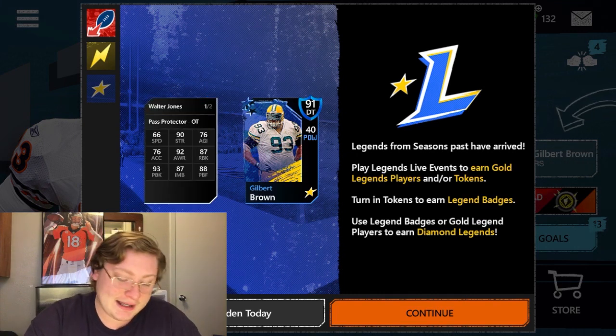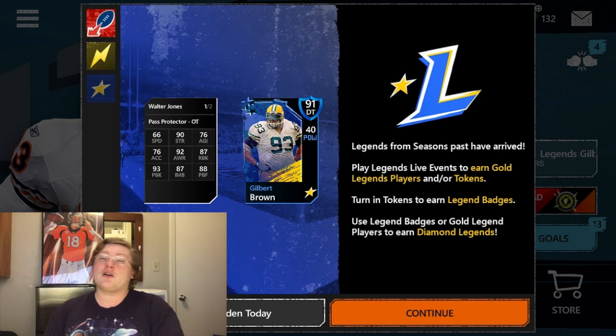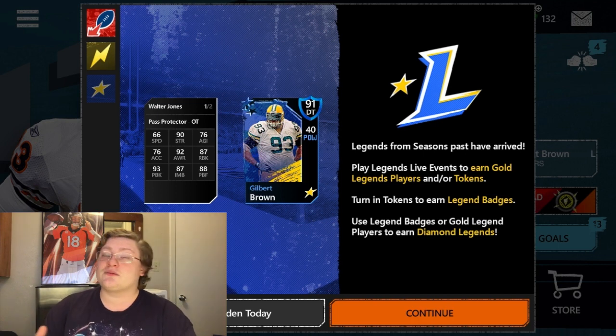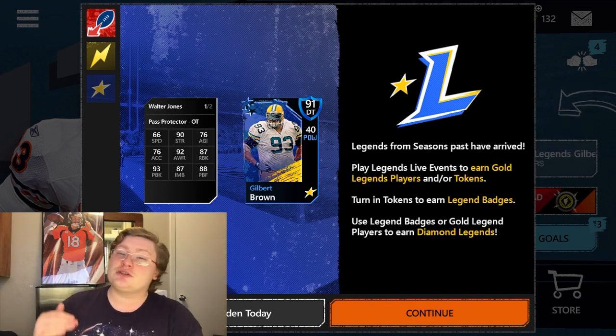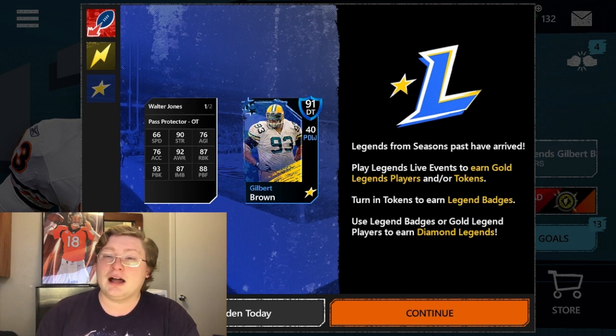Let's flip him over and take a look at those stats. Walter Jones is a pass-protecting offensive tackle, so if you need help holding up your pocket long enough for your quarterback to throw — if you're having issues with defensive tackle or linebacker pressure on the quarterback — this is the perfect card. Walter Jones has 66 speed, which is pretty low, but offensive tackles usually don't have high speed stats. Just like most offensive linemen, they're very powerful, very strong, and great blockers. Speed doesn't really matter a whole lot for these guys.